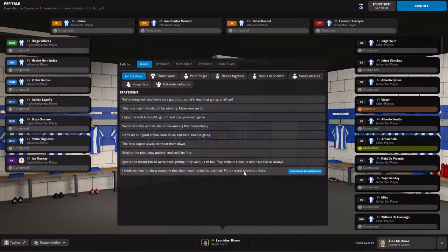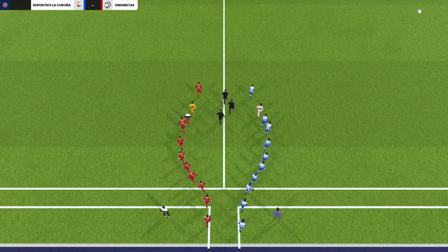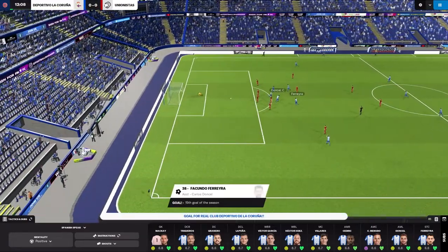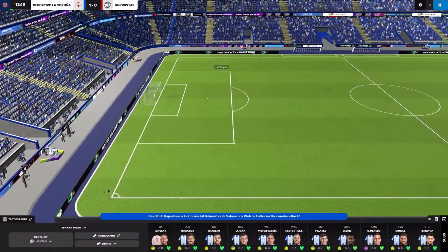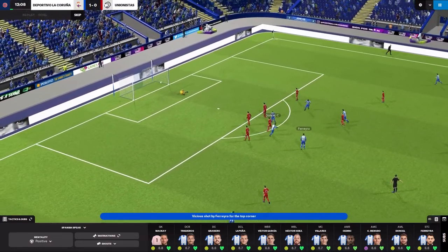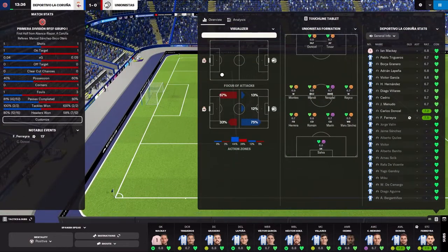I think we need to show everyone that their recent praise is justified — put on a show. The boys need to be excited for this one. This is why we play the game. An absolute banger from extremely deep — Ferreira showing exactly what he is capable of. You cannot ask for a better strike there, full extension from the goalkeeper, doesn't matter. The top shelf — an absolutely stunning strike by Ferreira. Just shows the caliber of player we have on our team right now.